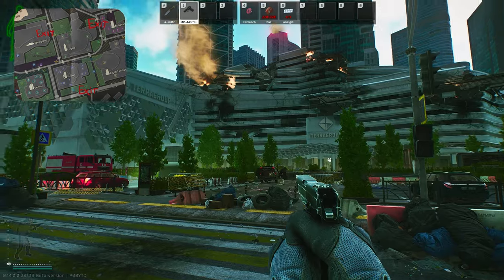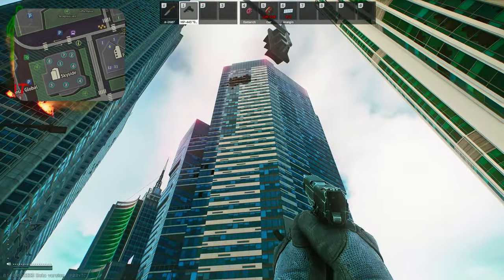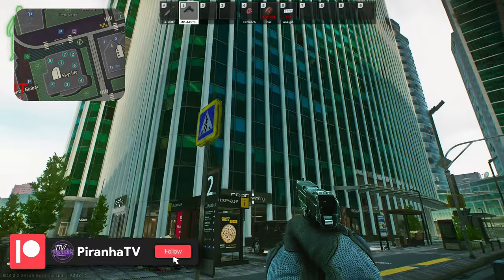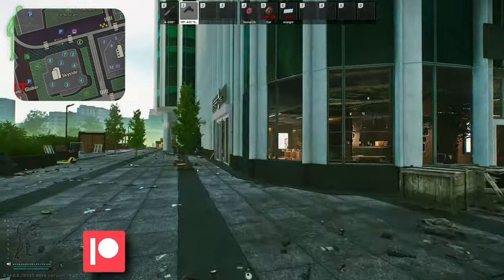So here we are on Ground Zero. Right there is the Katero Group building, there is Fusion, and right here is the Sky Side. What you're going to want to do is enter the Sky Side building, down here on the left-hand side of the building, where you've got the winery.